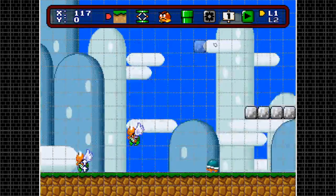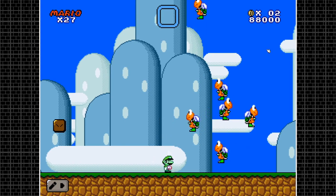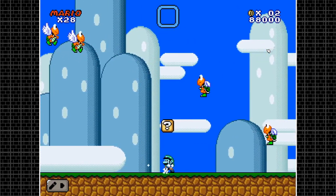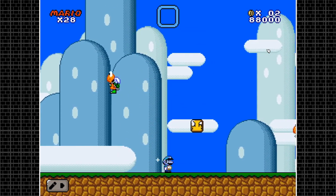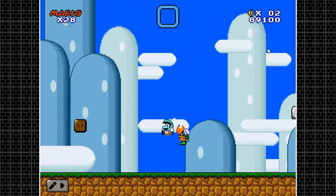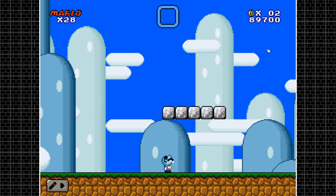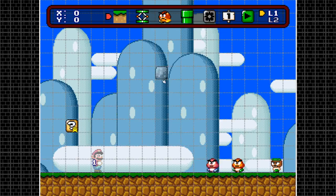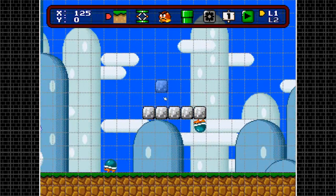Let's test these out. The two-arrow Koopa jumps a lot higher than the other one. The static one doesn't move at all. When the upside-down Buzzy Beetle approaches, it drops down and spins against you — something you didn't see in Super Mario Flash at all.